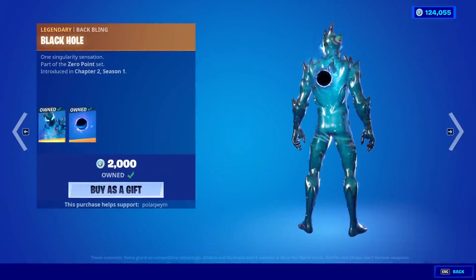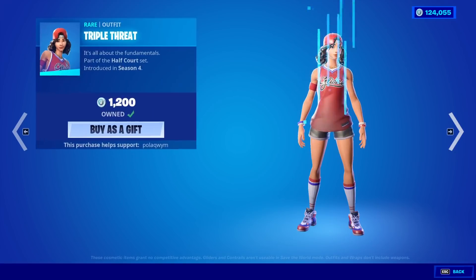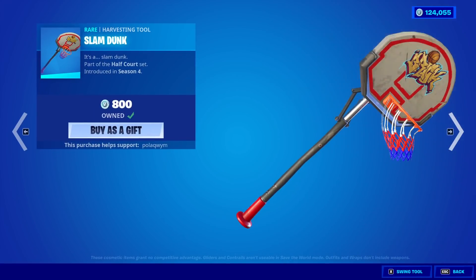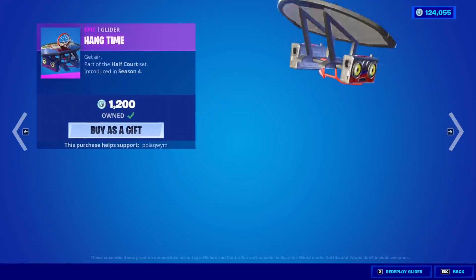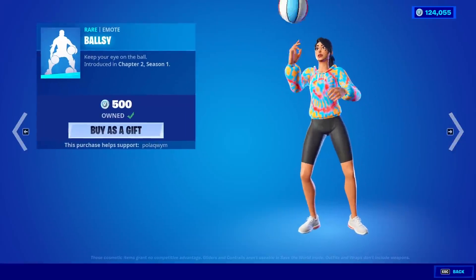Zero is back with the back bling Black Hole. The Zero Point wrap is also back, along with the Jump Shot skin, the Triple Threat skin, the Slam Dunk, the Hang Time glider, and the Balls emote is also back.